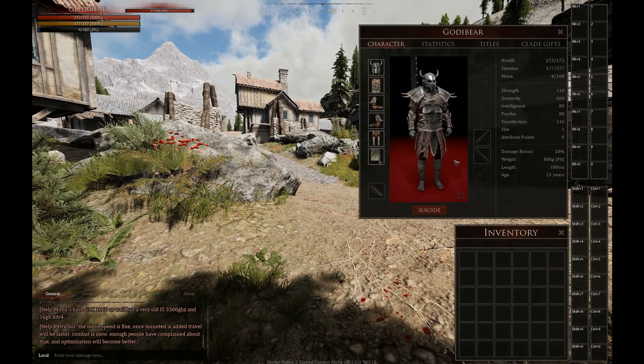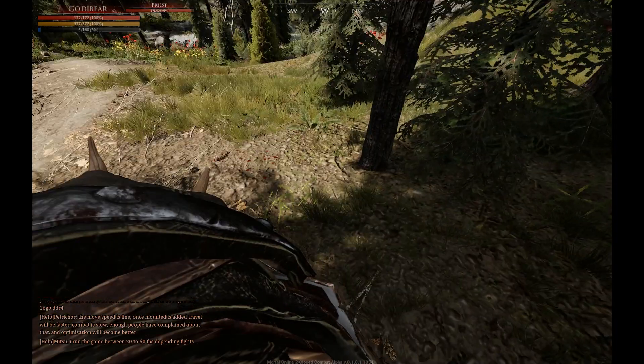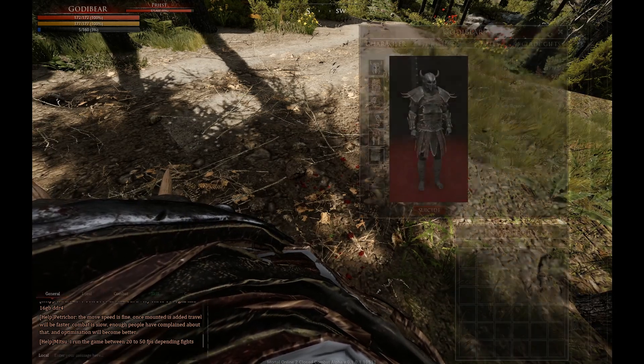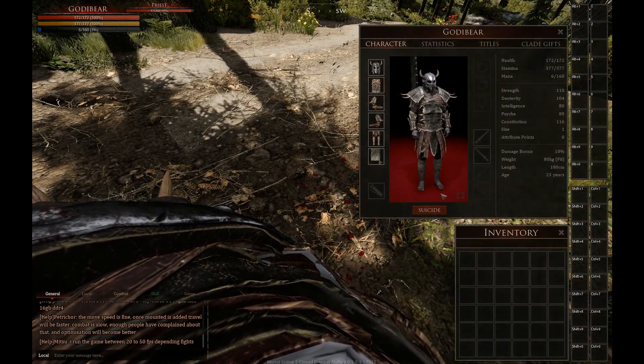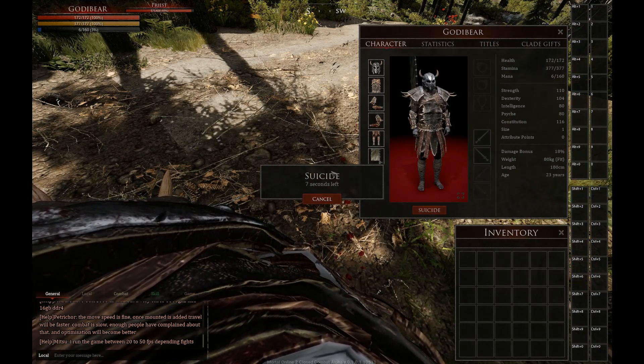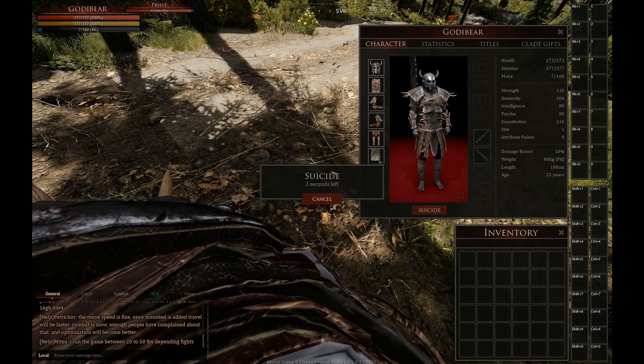Oh my god, I actually don't have a weapon — why? I'm trying to figure out why I have no weapon. I know I started with one, but for some reason when I clicked equip it kind of deleted itself.